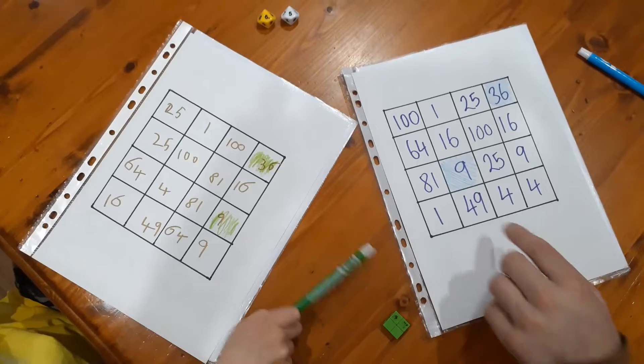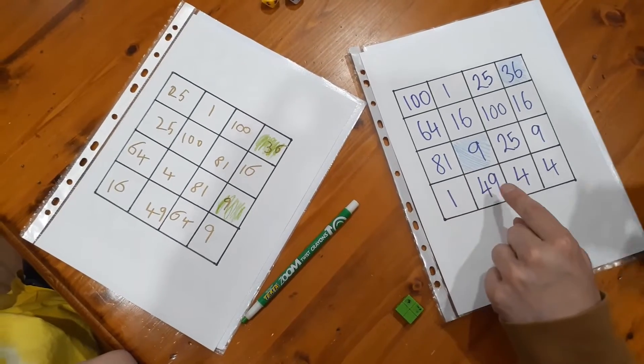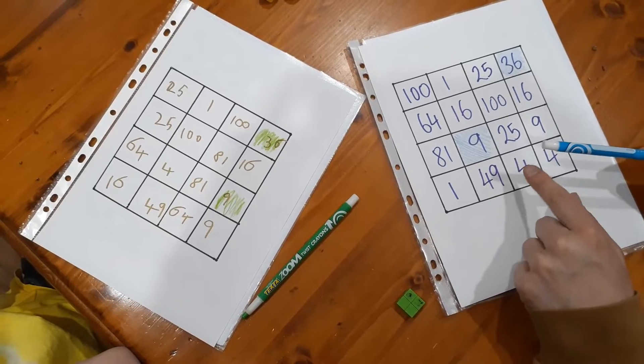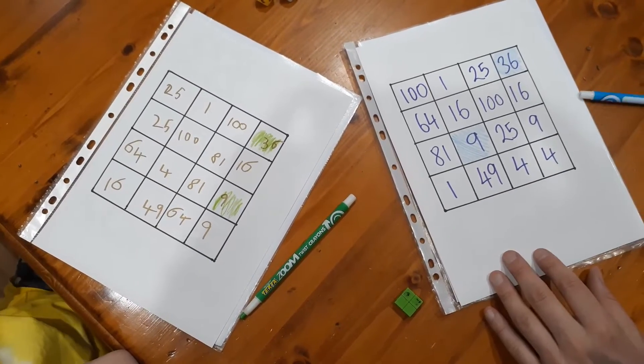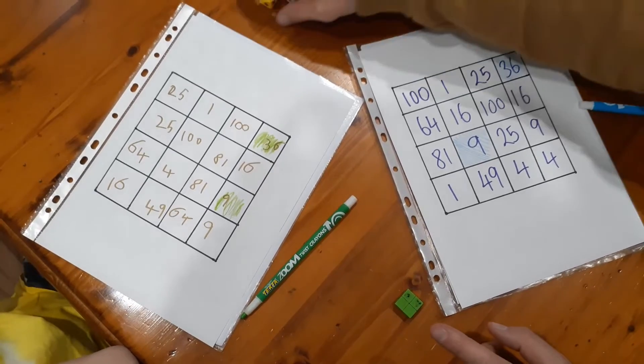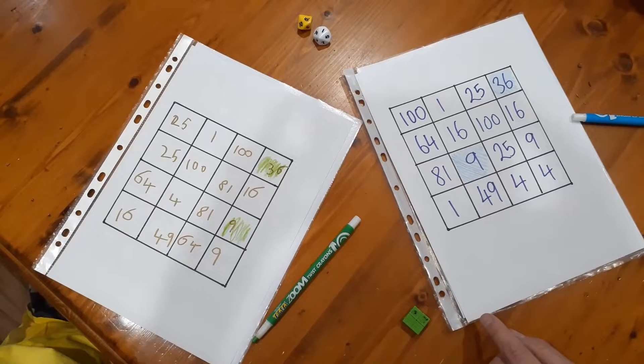Just a couple of quick things: some people would play this game with counters or tokens, but I like the idea of colouring in, because every time you play it's a good idea to make a new board — think about the strategy. And if you don't have these dice, I'm going to do the next turn with the cards.